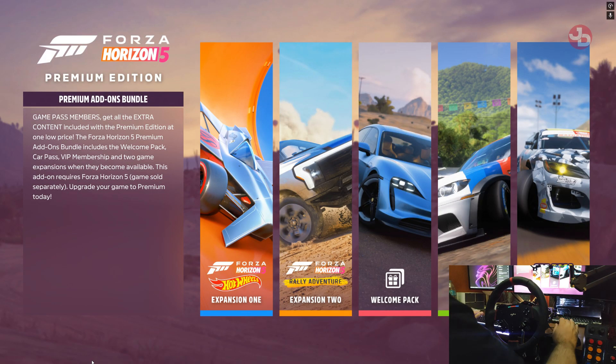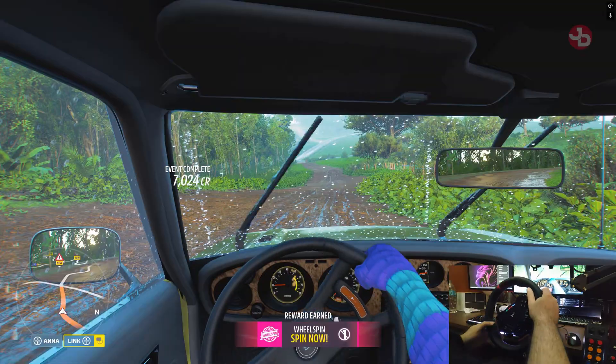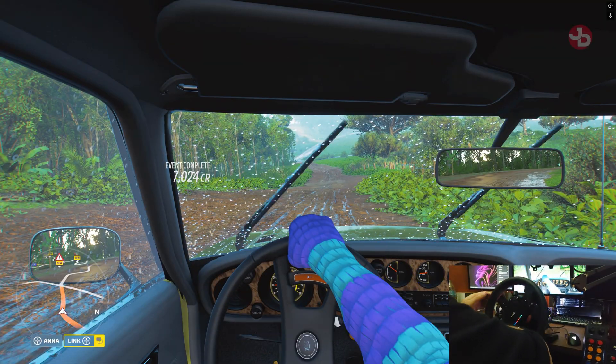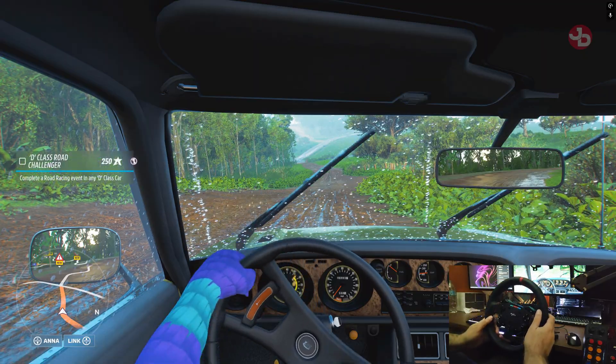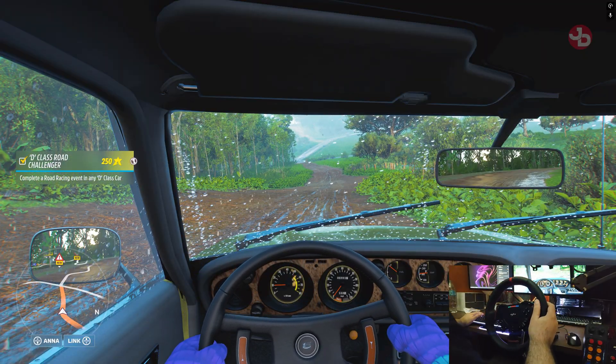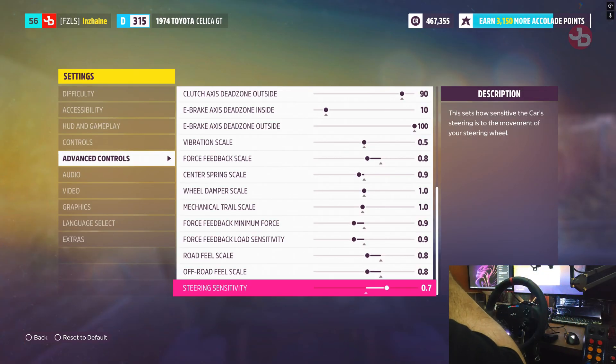Let me show you what I mean by 900-degree wheel rotation — look at this. It's locked left and right and I don't know what to do. If you guys know how to fix that, let me know in the comments. But yeah, this was Forza Horizon 5 on the PXN VD4.